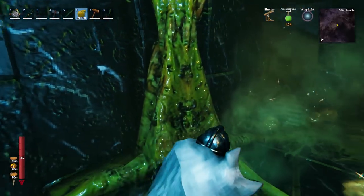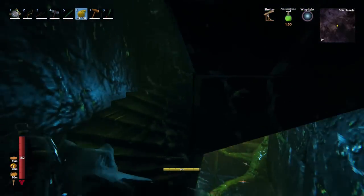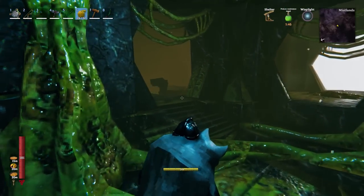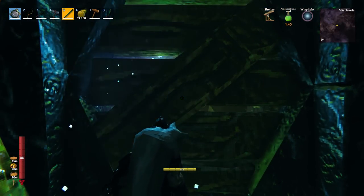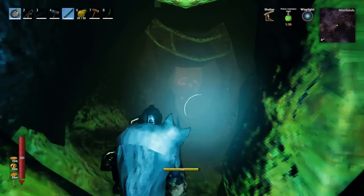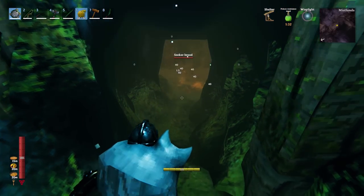Remember ooze bombs — you can get them right from the Swamp biome onwards, and they're actually really easy to craft.